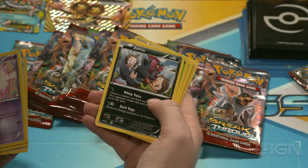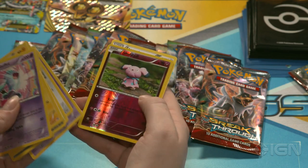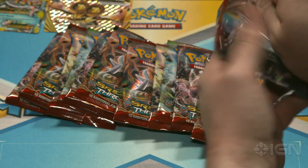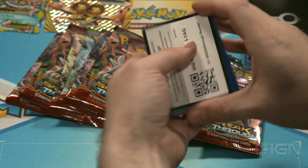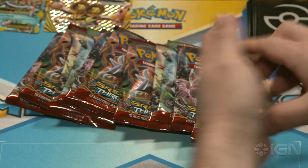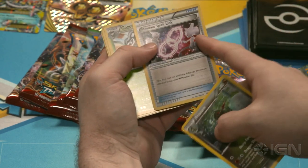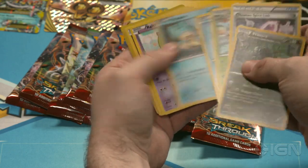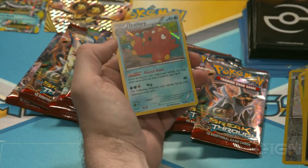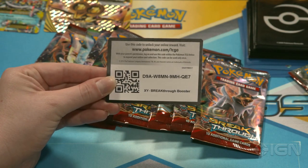Heavy Ball's back in the format. Sunfisk. Reverse holo Florges and Hawlucha. Let's do that code — I'm interested to see what people pulled. We got Wobbuffet again. That is the cutest Zoro ever. Two different kinds of Chespin right there. So much Chespin art. Reverse holo Snubble and Starmie. I'm personally very fond of dark decks, so I hope to pull some Zoro arcs in the set. I just love dark Pokemon in general — they're the best. Do you disagree? Comment below.